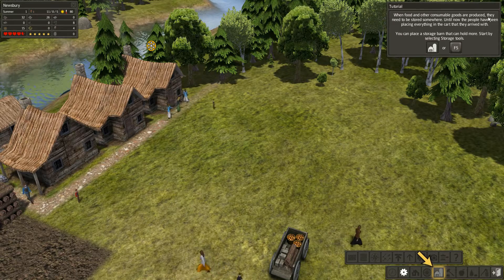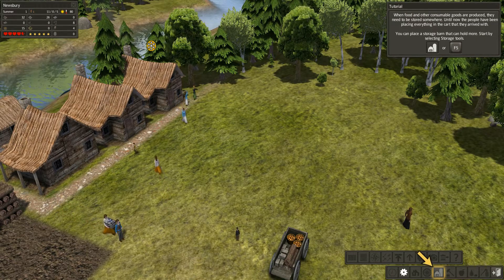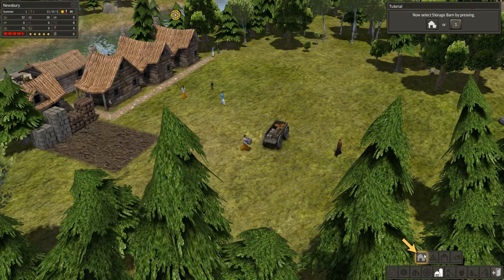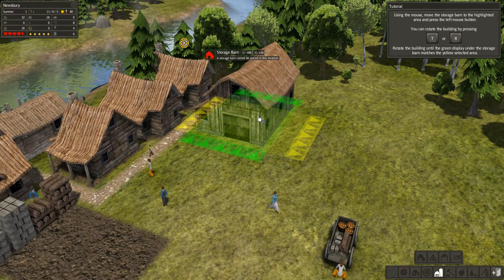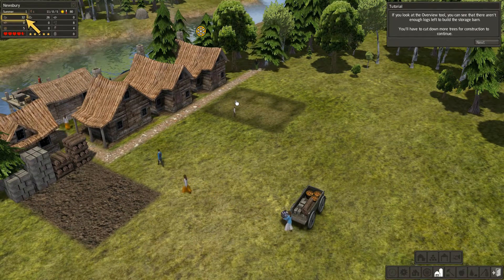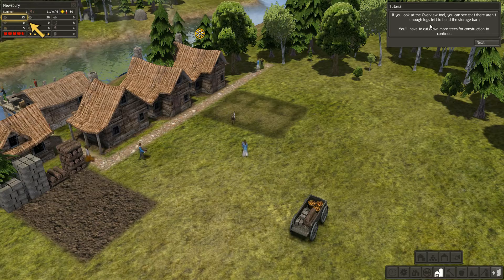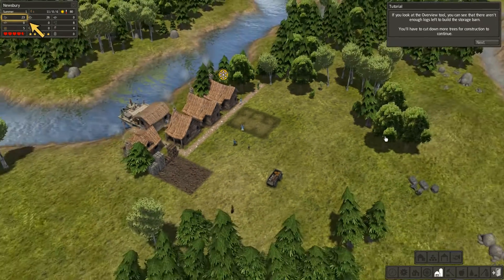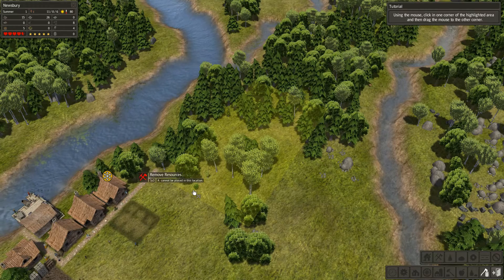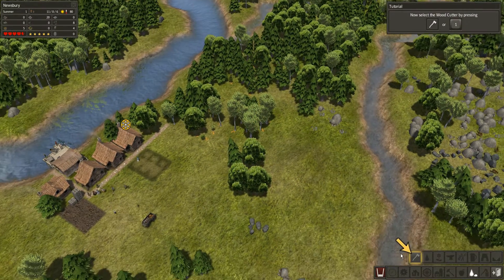When food and other consumer goods are produced, they need to be stored somewhere. Until now, the people have been placing everything in the cart they arrived with. You can place a storage barn — let's build one. That's a perfect place for it. You have to cut down more trees. Tutorials are really annoying sometimes, but I have to learn how to play the game.